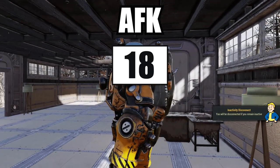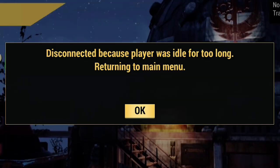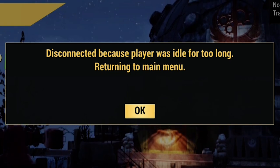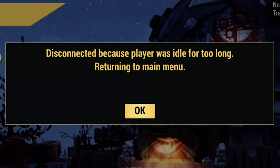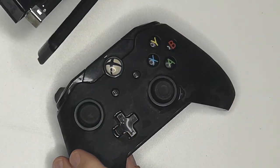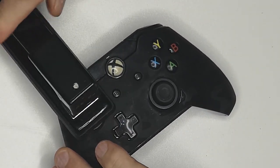You'll be automatically signed out of the server if you don't move your character for a long time. Avoid this by putting your character in photo mode or finding a means to keep them active, like placing them in a corner and placing something on the controller stick to keep them actively running into the corner.